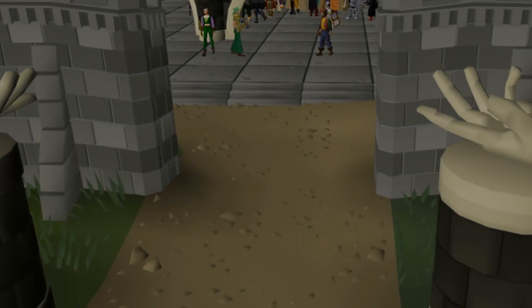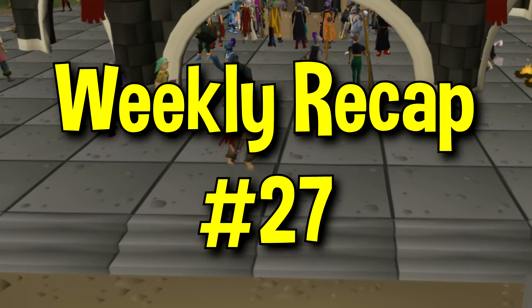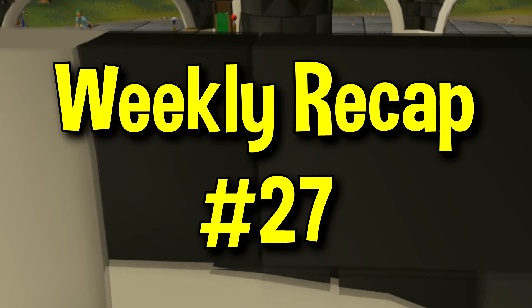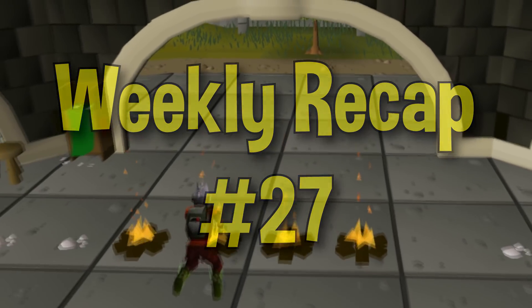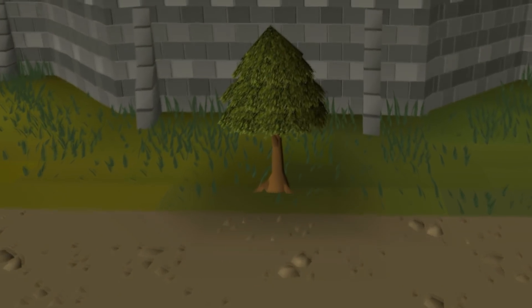Hello everybody and welcome back to a brand new video. Today we're back with another weekly recap — we're on week number 26, which means we've done about half a year's worth of recaps. This week we had a ton of interesting things happen: Torvesta has been banned from Deadman Mode, we saw the release of the Seed Vault, and we have more information on some of the new clue scroll reward items coming with the upcoming clue scroll expansion.